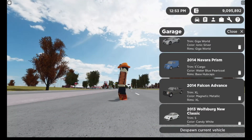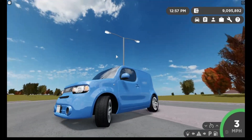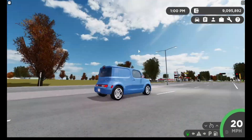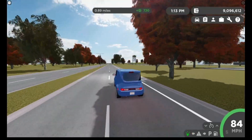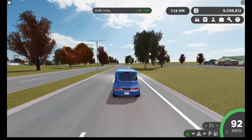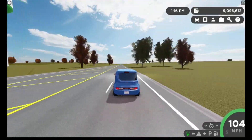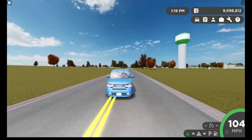The next vehicle we got is the 2014 Cube. Here are the headlights, the taillights, turn signals, other turn signal. Let's see how fast this can go. We are handling this at 104 miles an hour — not bad, not bad for a cube like this.